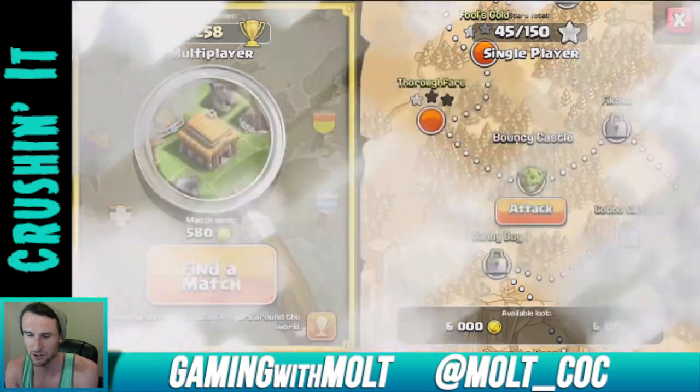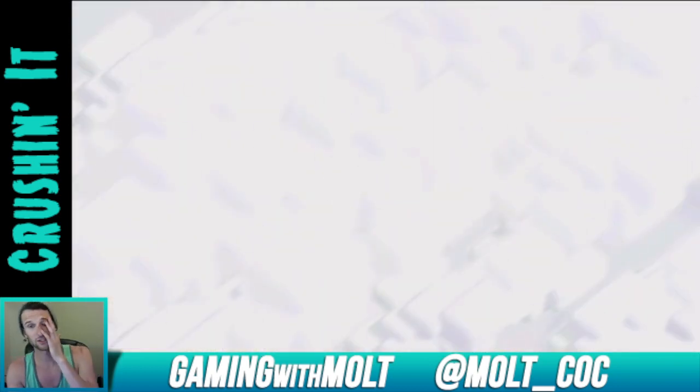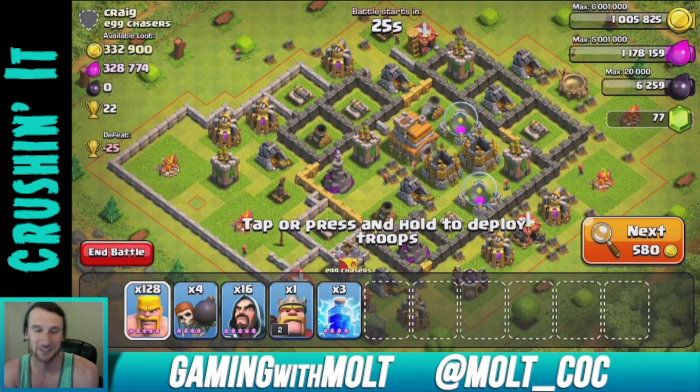Why don't we go ahead and go on the attack? I'm going to break my shield because I'm probably going to raid a couple of times, and then I'll be back with you all in just a couple of seconds once I find a base that is worthy of attacking. Alright guys, look at this base that we just found — this is ridiculous. These are the kinds of bases that you always hope to find.